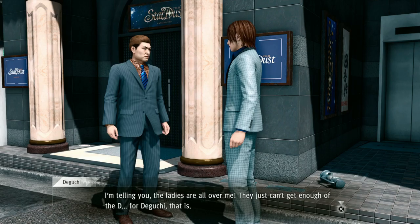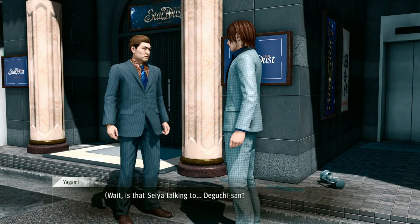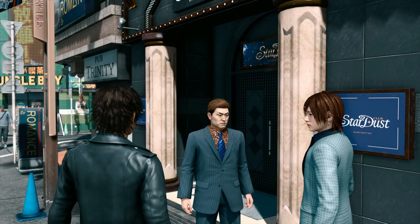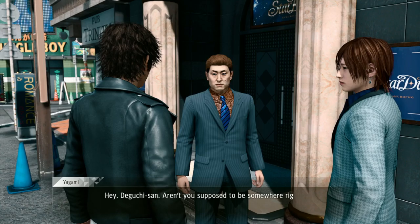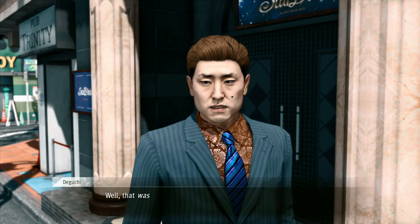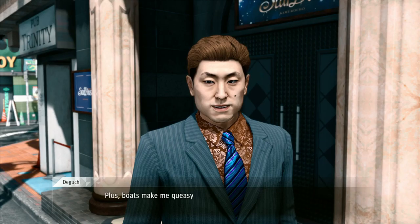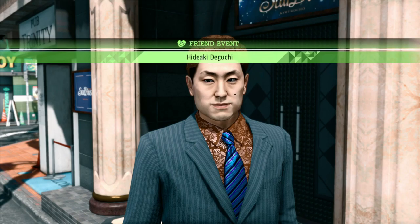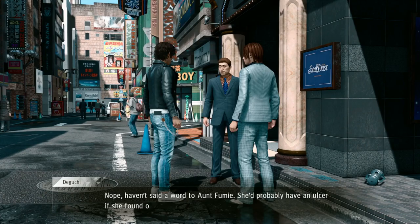Hey, it's the Gucci-san and Seiya! 'The ladies are all over me — they just can't get enough of the D. For the Gucci, that is.' More like D for delusional. 'Now beat it, you're bothering the other guests.' Wait — is that Seiya talking to Gucci-san? He was supposed to be working on the tuna boat.